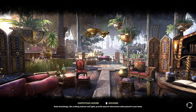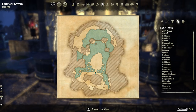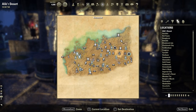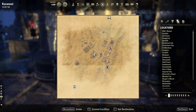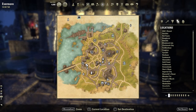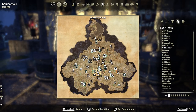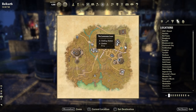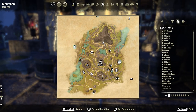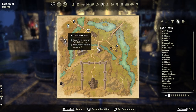Now I'll quickly show you where each of the achievement vendors are, as these can vary town by town. Alik'r is located in the centre at Kozanset town, just north-east of Hunding's Wayshrine, in the pub. Auridon is very easy — it's in Skywatch, in the pub. Bangkorai is in Evermore, straight away from the Wayshrine. Clockwork City is located straight next to the Wayshrine, about two steps away. Cold Harbour I've already shown you — it's in the grocers. Craglorn is in the woodworking place in the main town of Belkarth.